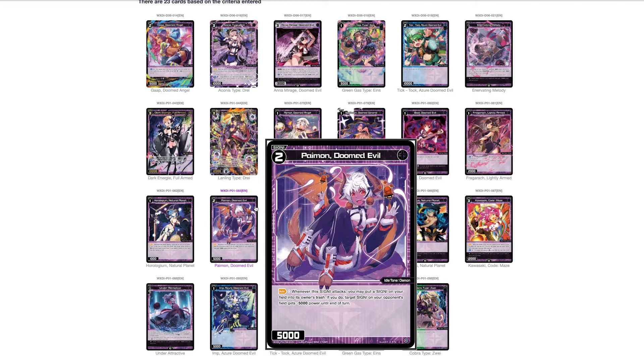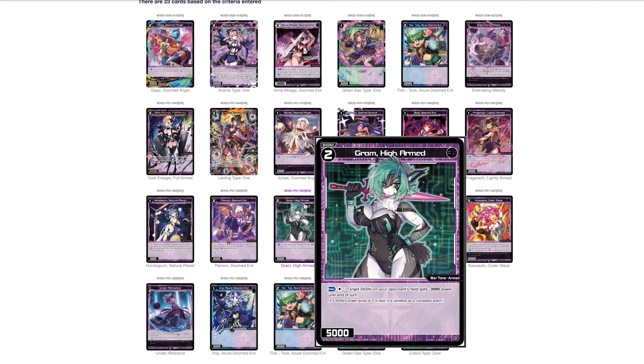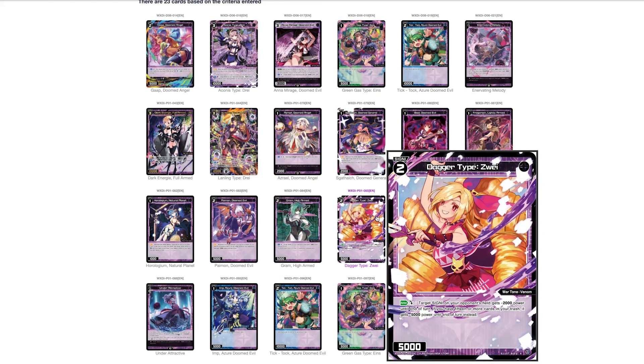It can work as a sacrifice outlet for demon stuff, but I'd pass on it personally. Barely playable. Gram High Armed — 5000 power — its ability lets you pay colorless to give a target signi on your opponent's field negative 3000 until end of turn. Don't play this — super passable.